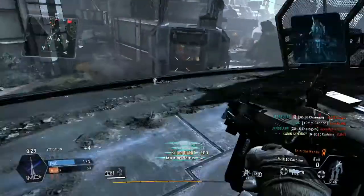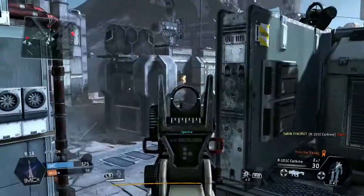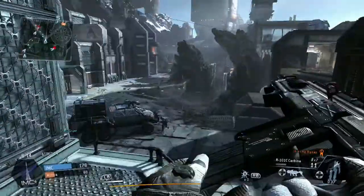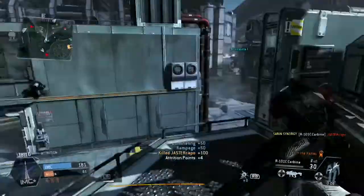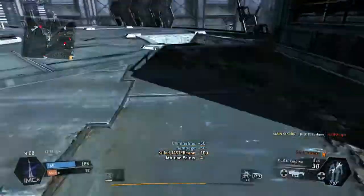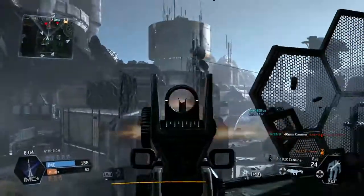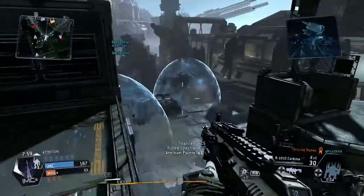You can see it take out the shield as well. Aim down there — I can see somebody in the window so I'll take him out. Take out yet another human. What's going on — these kills just seem to be coming to me in this gameplay. That was actually a Spectre I was aiming at there. Take out yet another human.